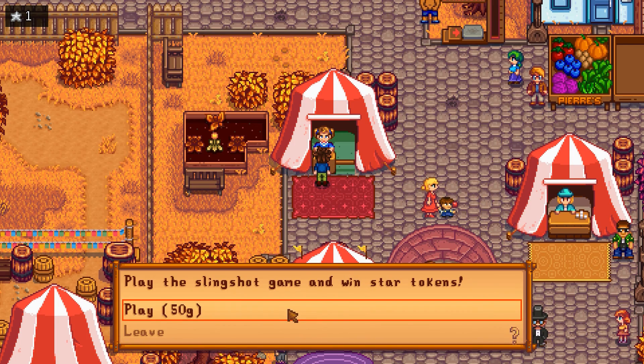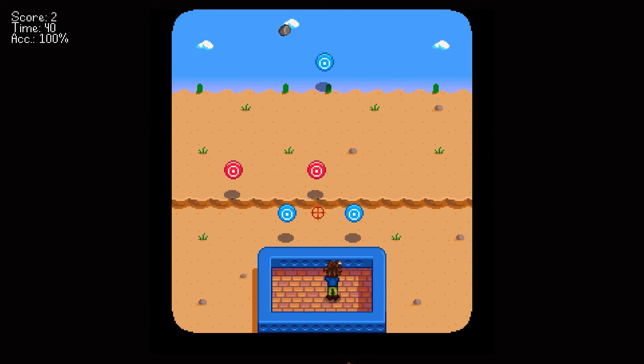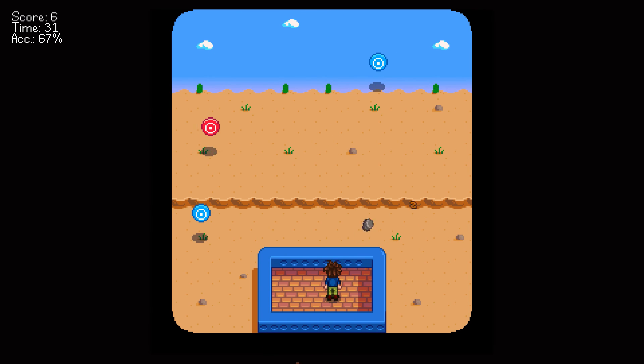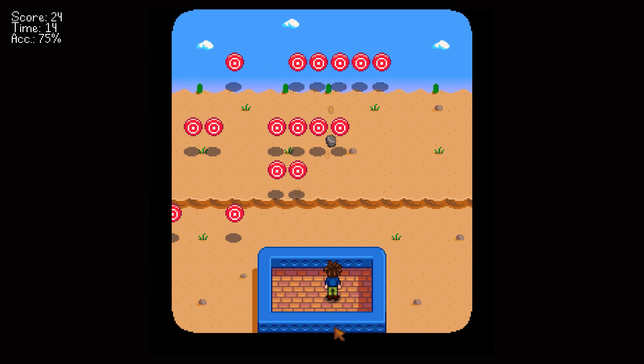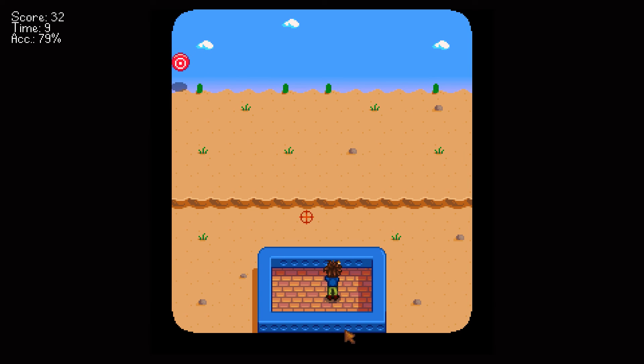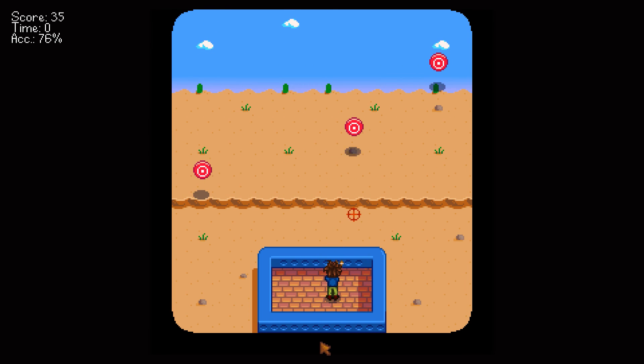Play the slingshot game, win star tokens — sure, let's try it, 50 gold. We're missing them a lot. Accuracy 73 percent. A score of 35 is probably not good. 18 — 13 out of 19 successful shots, no accuracy bonus.